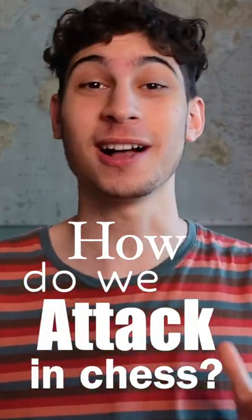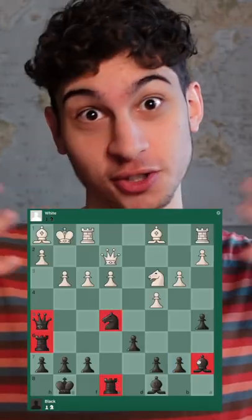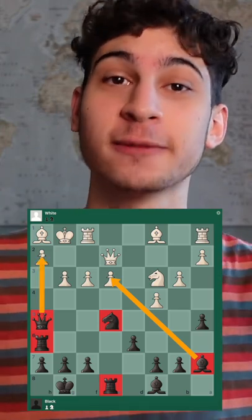How do we attack in chess? Jacob Agard says, bring all your toys to the nursery, meaning we should bring all of our pieces towards a common point, usually the king, and attack weaknesses and force pressure.